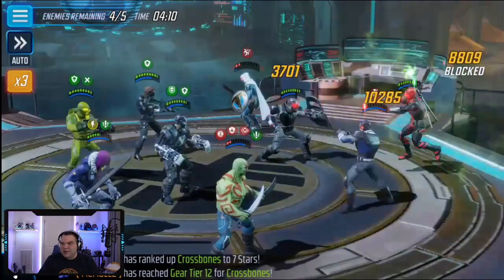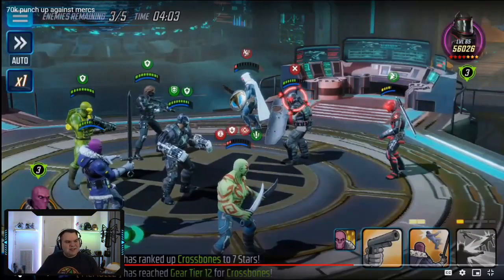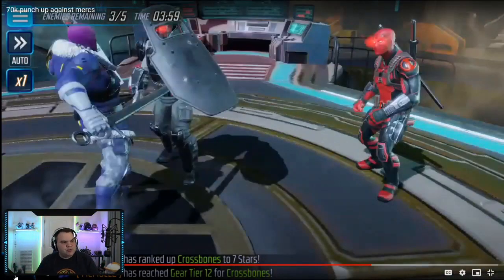Grenadier actually hits okay and there's potentially some strong power there. Baron Zemo against minion teams absolutely shreds them. Mercs look like a very solid punch-up especially with a powerful Baron Zemo, same with Hydra. Any minion team you have on defense, Zemo is just going to crush it. Let me know in the comments what you think about this footage. As always, hit that like button, share, and subscribe to the channel for more Marvel Strike Force content.